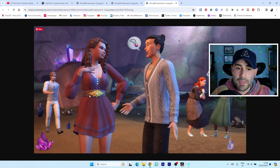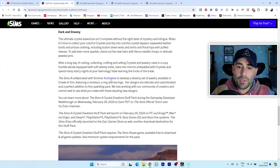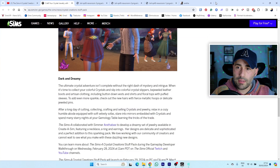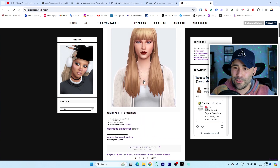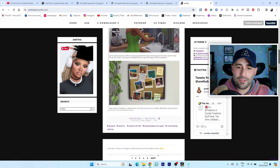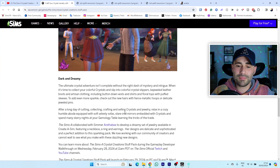Those shoes look like Cinderella shoes! I like this dress and this cardigan, and that looks like a cool earring. These outfits are a bit witchy — they're cool but not my style. 'The Sims 4 collaborated with SimArath B to develop a dreamy jewelry set in Create-A-Sim featuring a necklace, a ring, and earrings. Her designs are delicate and sophisticated — a perfect addition to this sparkling pack.' Also there's going to be a developer walkthrough on Wednesday, February 28th on The Sims' official Twitch and YouTube. And this is Arath B — she looks exactly like Taylor Swift! I love that she collaborated on this. Jewelry in The Sims 4 can be quite bulky, so I'm looking forward to seeing what a community creator has done.